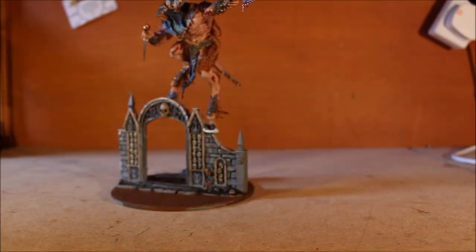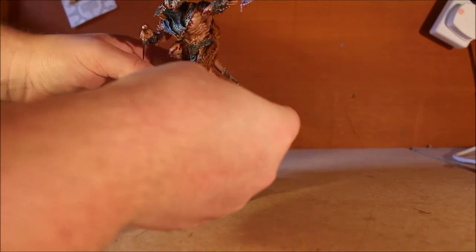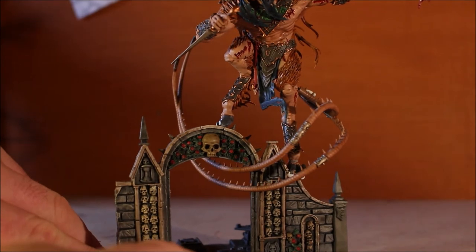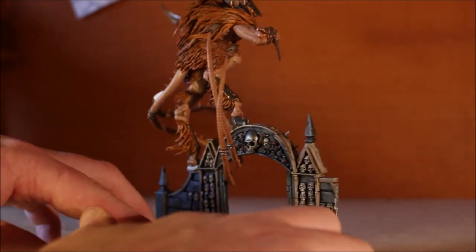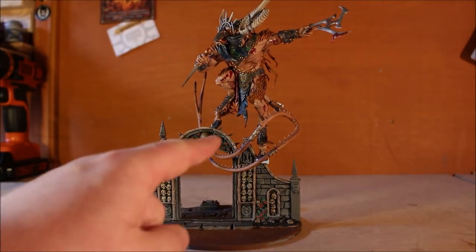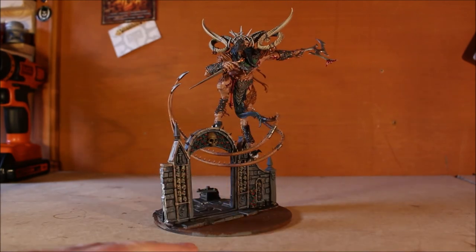The sooner I can glue him up there the better — dry-fitting all this is a real nuisance. With this particular base and scenic piece though, it's an absolutely perfect fit. The tail wraps perfectly around the entrance way and just adds that extra bit of awesomeness to the whole base. The only thing I'm not too fond of is I wish I could get him a bit more centered on the base, but I'm pretty happy with how he looks, especially from the front angle.